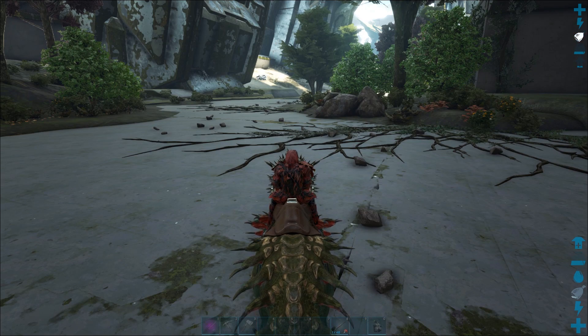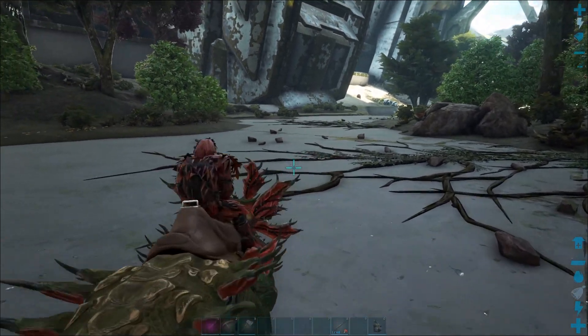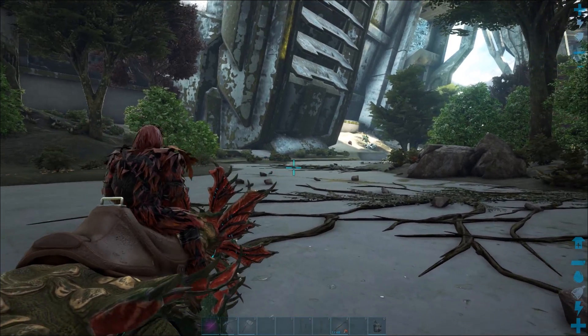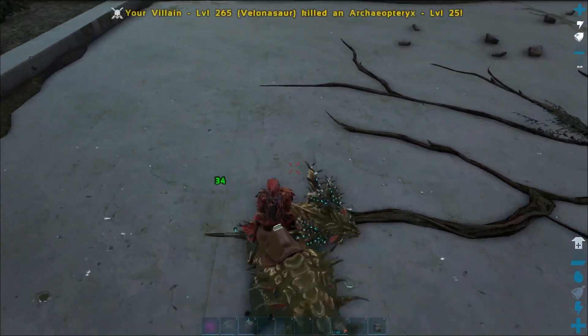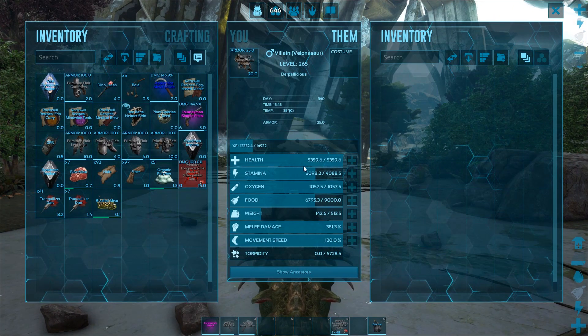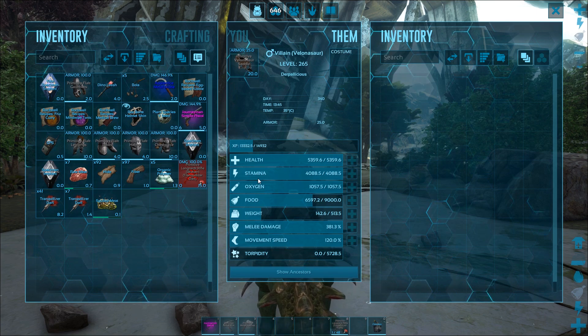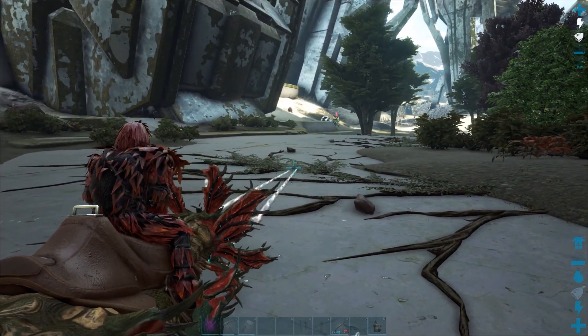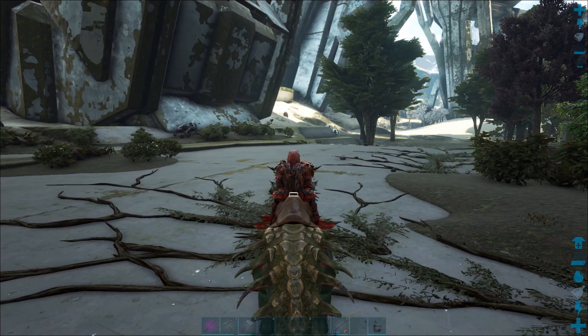I didn't see the point in making you watch me tame it from that point. Once you've kept it safe you're all good. I can't reiterate enough that even having that pen doesn't necessarily make you safe — you do need to have a backup place to run behind, because they will stick their head through things and shoot you. As for the skills, you can press C to go into firing mode, or whatever button it is on controller, and if you come out of that mode you can right-click to do quite a lot of damage. Make sure you have a huge amount of stamina on these guys, because they use so much of it in firing mode. If you get one with really low stamina you just won't be able to kill anything.